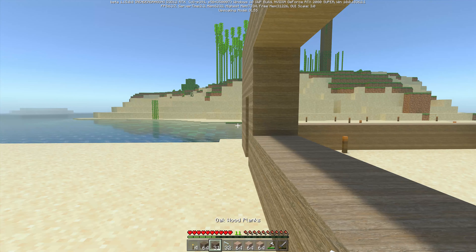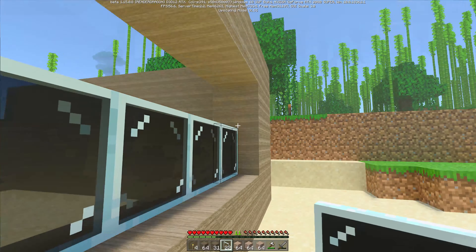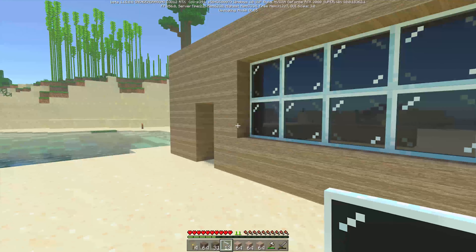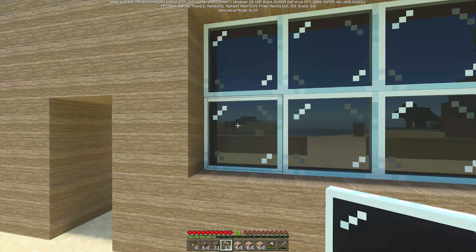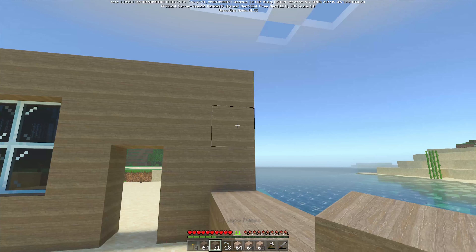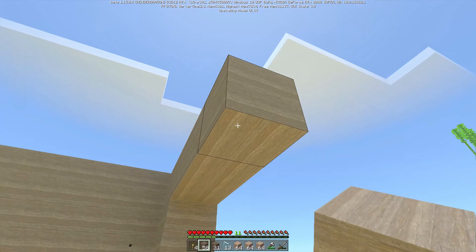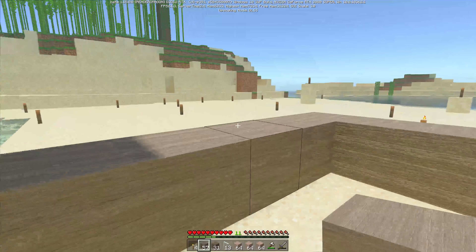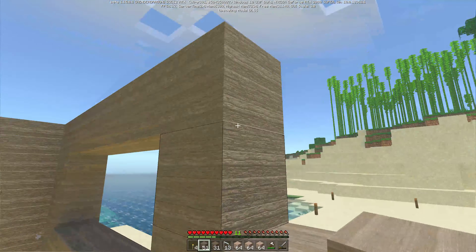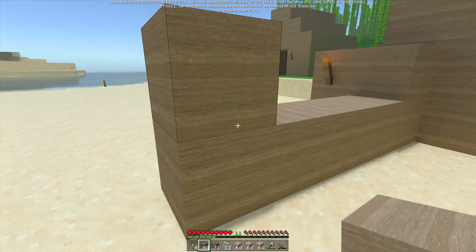Now let's put the glass in. I've got 32 panes — let's hope that is enough. I'm not sure if this pane is glass without the white bits in. They don't actually look that great. I think what we'll do is also have a window, maybe from there — there — yep. That bit is going to be the arch to the next room.